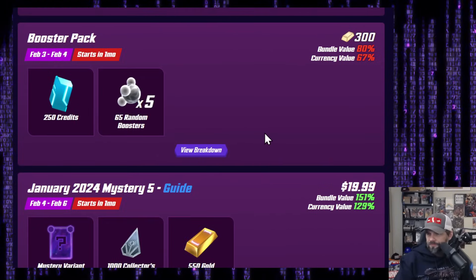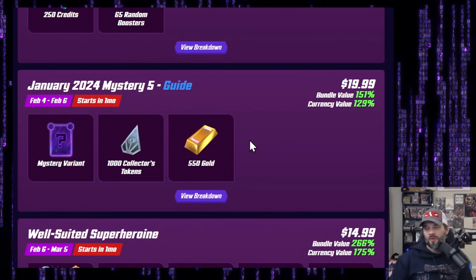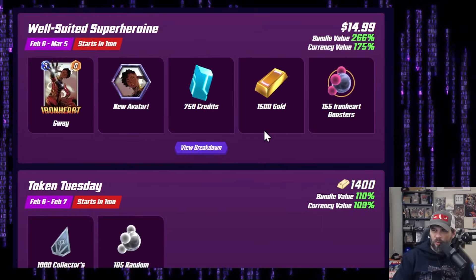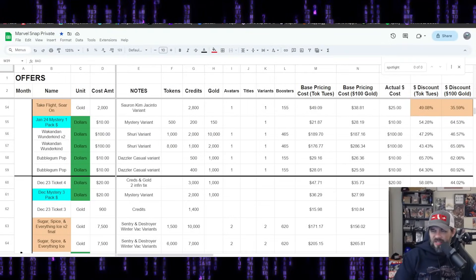Mystery 5 — this says February but also January — $20 US for 1,000 tokens and 550 gold: this is a hard pass if it stays. Then there's a bunch of February offers we'll look at really briefly just through the ratios in the spreadsheet, which we're going to get to right now.